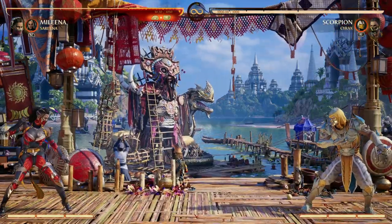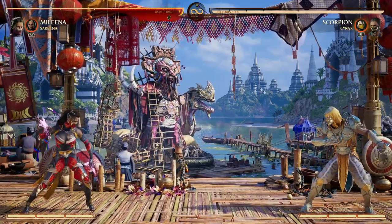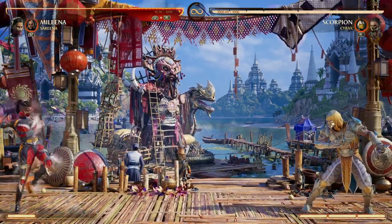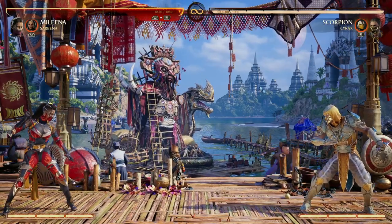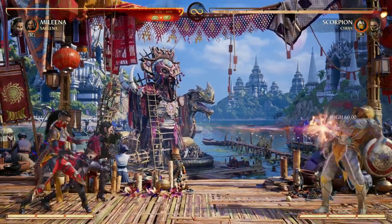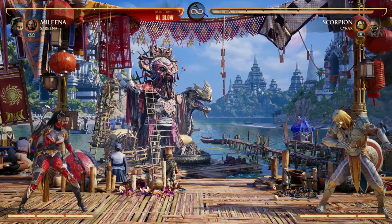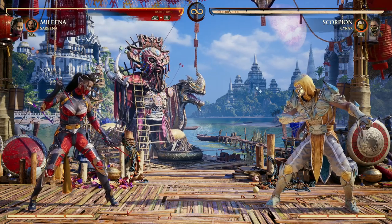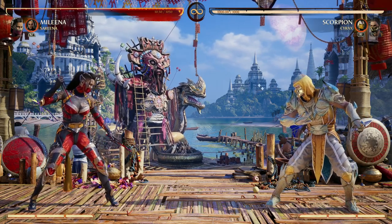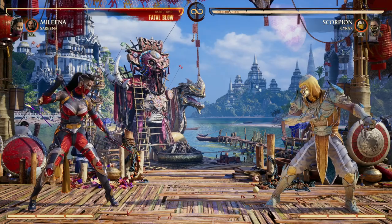Not only that, Mileena does have projectiles — back 4-to-1 — but they're not even full screen; you have to enhance it to get full screen. I want a good, solid projectile, and Serena offers that with forward cameo — just a nice, quick, full screen projectile that, without using meter, Mileena does not have. I think Serena's probably one of my favorites to use with Mileena for that reason alone, and she's just an overall awesome choice to use with Mileena.